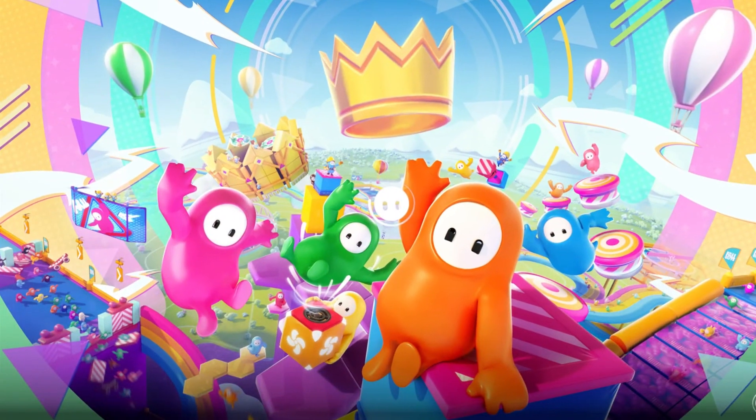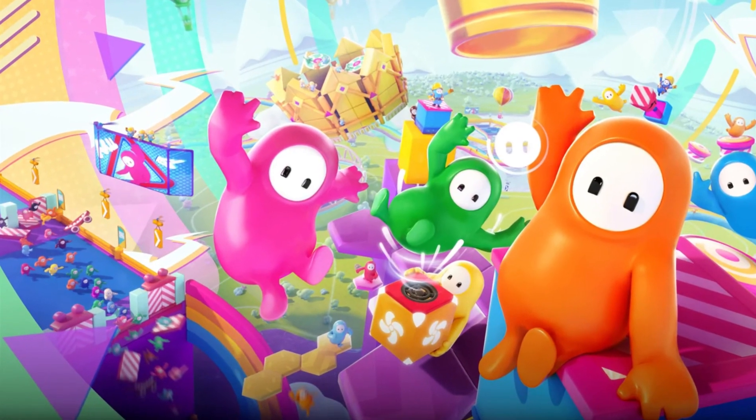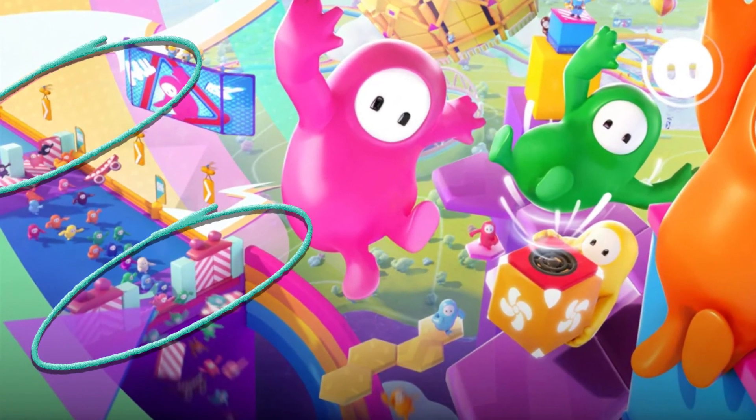Hey guys! On the left side of the loading screen, you see a gated platform with a billboard, Fall Guys signs, arrow signs, and some DoorDash doors.